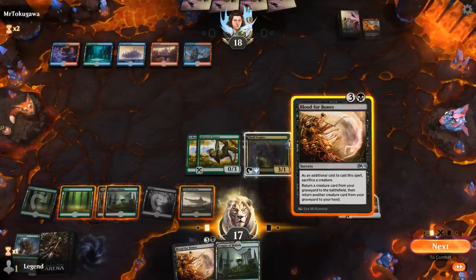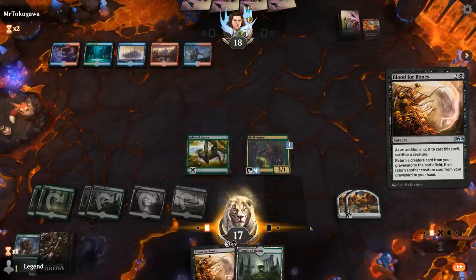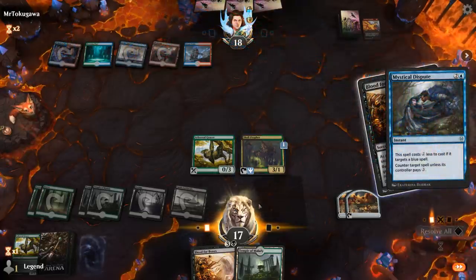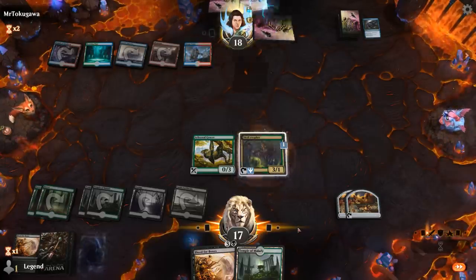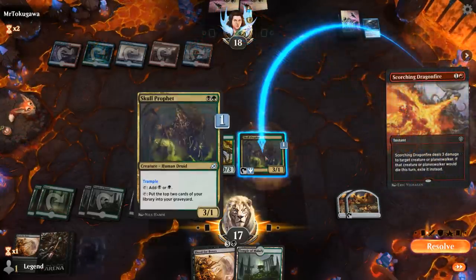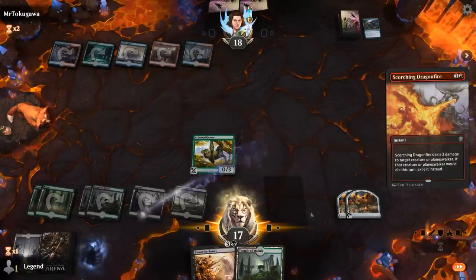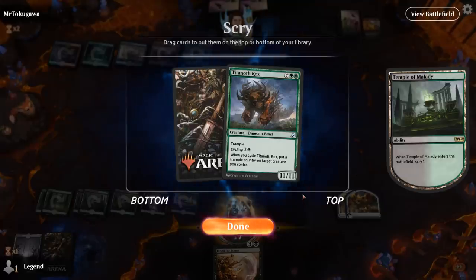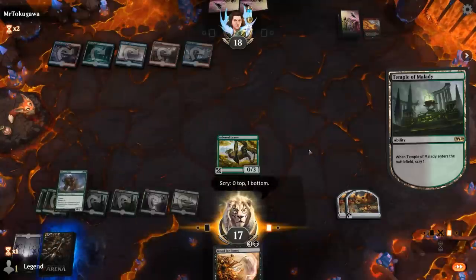Let's see if they have a Counterspell. We'll just hit for three and play Temple — they probably should have waited until I attacked; now I get to mill myself for two. And another Rex in the graveyard. Do I want to keep that? I'm not close to hardcasting it and I already have one in the graveyard, so it's not doing too much for me, especially if they kill the Grazer — I'm gonna need another creature to sacrifice to Blood for Bones.